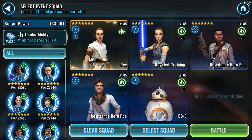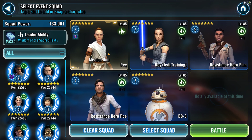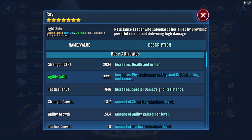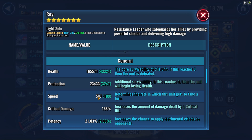So this is our lineup: Rey, G.I. Training Rey, Resistance Heroes, and BB-8. As you can see, I pulled off a mod from her. We got a sweet spot again — 506 speed is your sweet spot that you want to hit always.